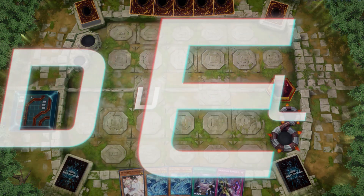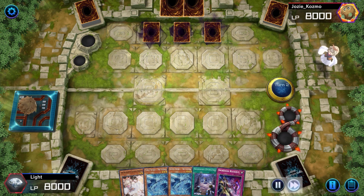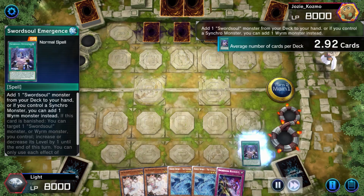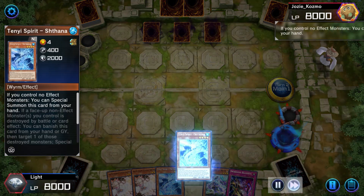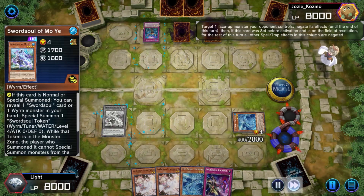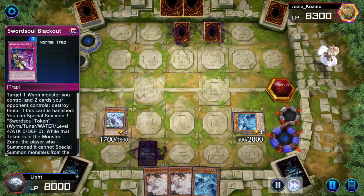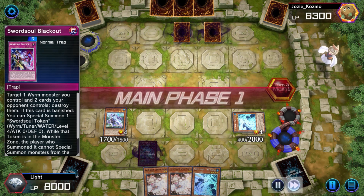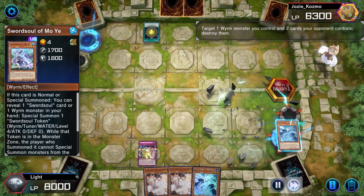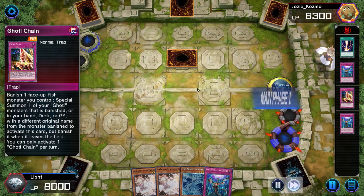In this next matchup we're going up against Godi and we are going second. We've got double Shatana again — I don't know what it is about drawing that card a lot. The opponent seems to have bricked — they're setting three and passing, so you know they have some kind of interruption. We attempt Moye expecting to get negated, and sure enough they have the Imperm. That's totally fine because I've got Blackout and I plan to Blackout the last two cards. We pass knowing we have Ash Blossom to interrupt. After I destroy those two cards I see they are on the Godi chain, so they're on Godi — they set a card and pass.